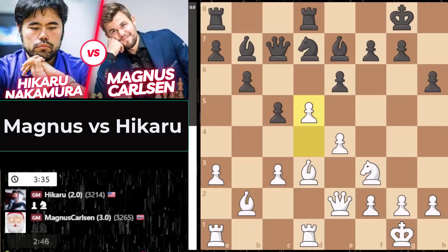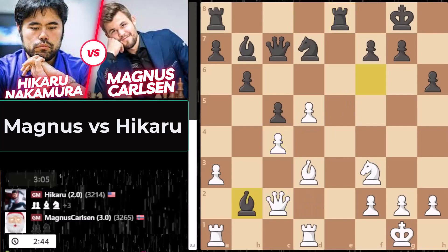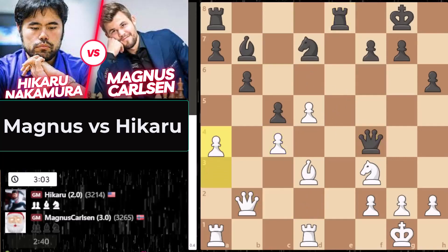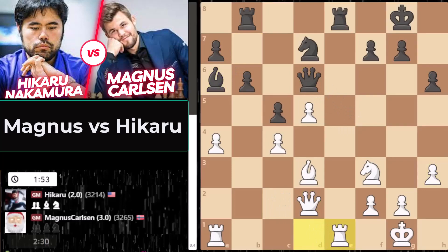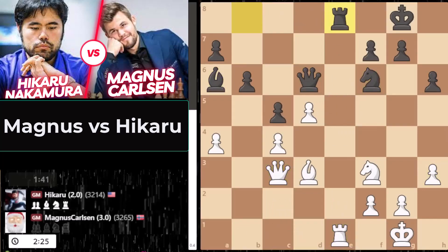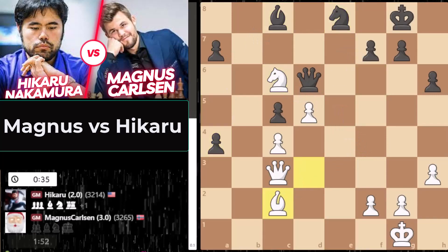Magnus playing d4, e4, seeing what openings he can bully a little bit. Now d5 — a very nice idea once again utilizing a central pawn breakthrough. It's very difficult for Hikaru to take this pawn because the bishop is hanging, and once Hikaru doesn't take, that pawn is there to stay. That move gets a great symbol — Magnus is better. Hikaru gets active with his queen looking to create counterplay, but Magnus is playing on all three sides of the board. The center is locked, the queenside is expanding, and the center has a rook fighting for equity.